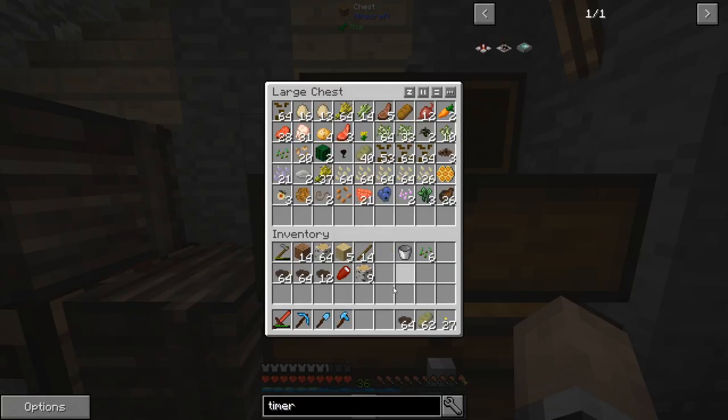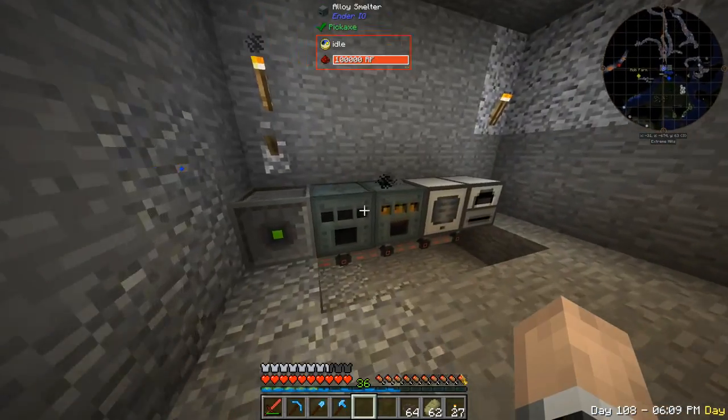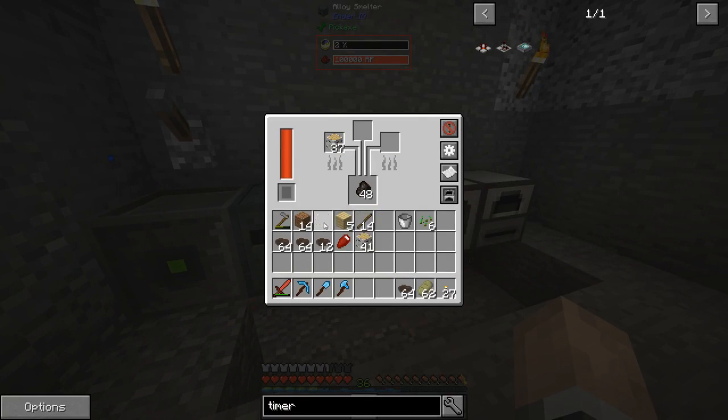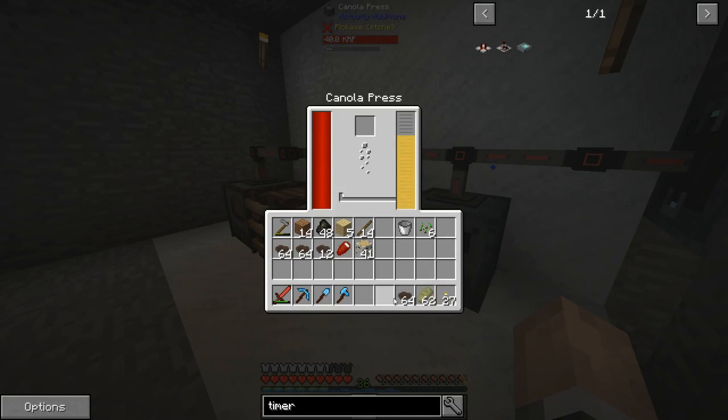The mob farm is still not spawning anything. I'll get rid of the canal seeds I don't need, and smelt the rest of the logs.